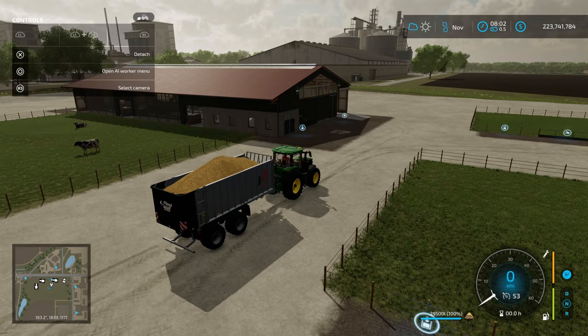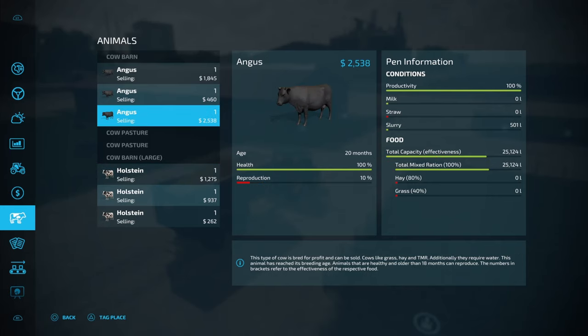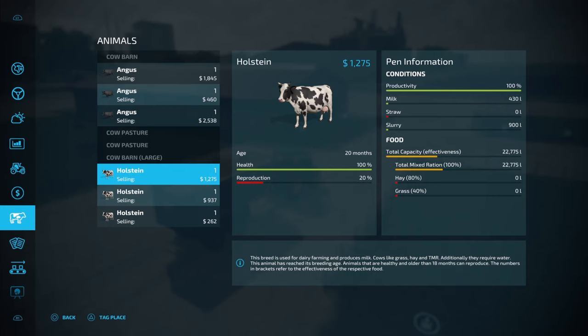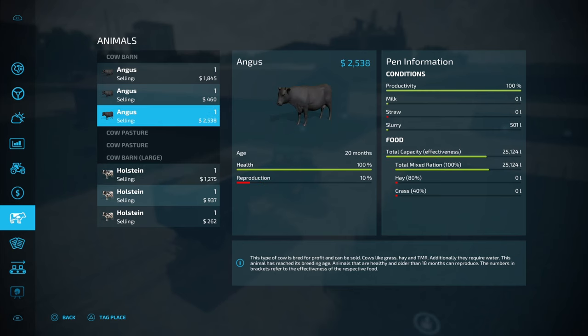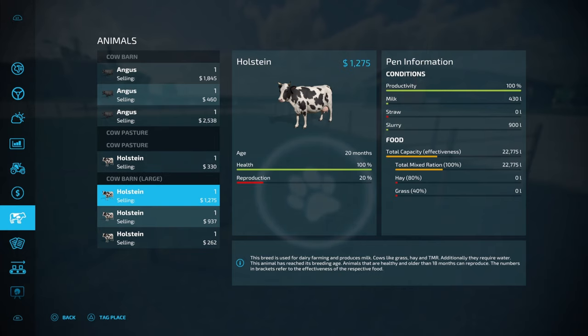The cow pasture does not produce manure — only the cow barns produce manure, because there is no input for straw at the cow pasture. As you can see, the cow pasture has no provision for straw, whereas the cow barns do have a provision for straw.